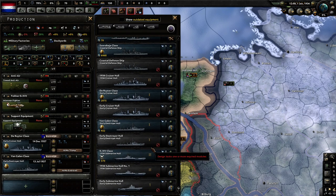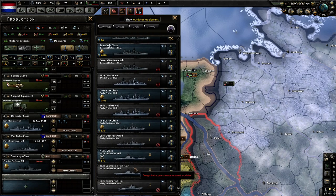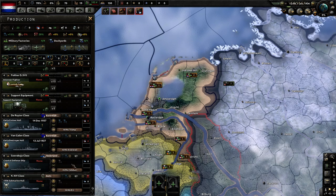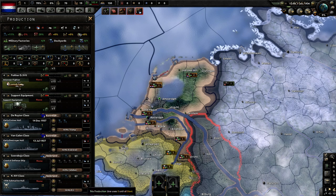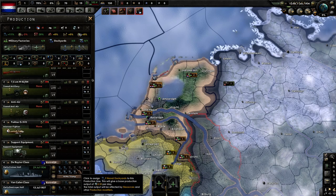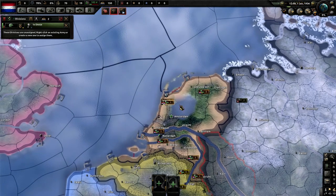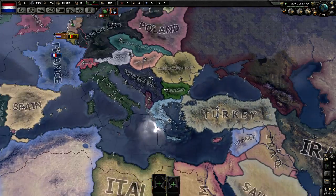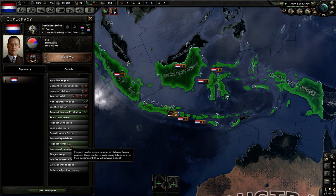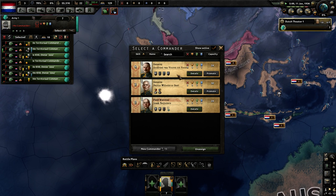The stretch goal is going to be... I cannot pronounce Dutch whatsoever. As always, you go with politics first — form new government. I'm going to disband everything and go at max speed. There's not a lot to do for these first few focus tree badges, so you can pretty much just let everything run.